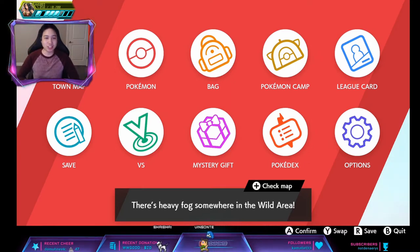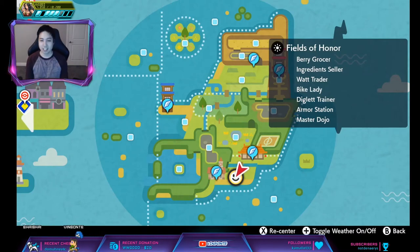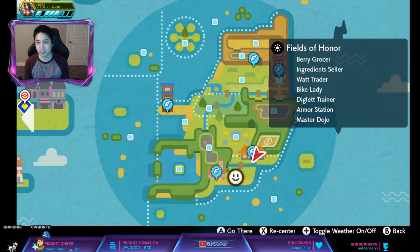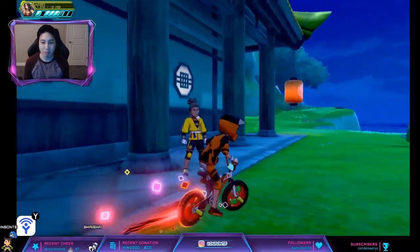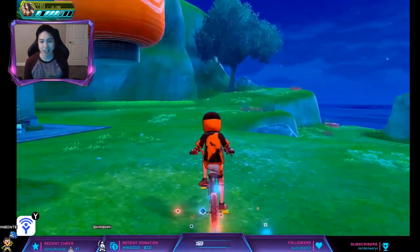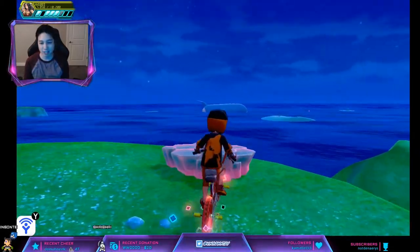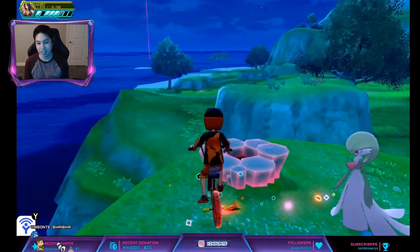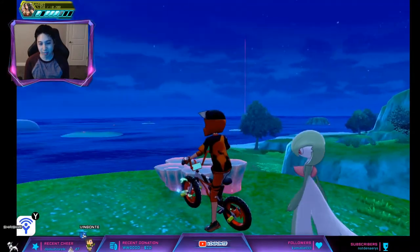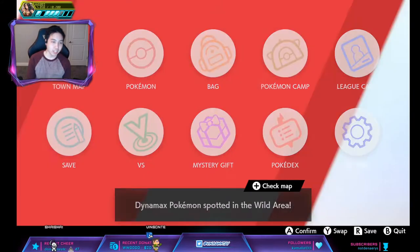We're gonna start off with the DLC one first, and this one spawns at I believe 20% for a five-star. First you're gonna go to the Fields of Honor here, just by the dojo. All of these are purple beams by the way. I'll show you how to do the purple beam thing once we get to the Sword version. This is the den you want right here - the DLC one, guaranteed hidden ability purple beam.